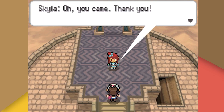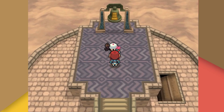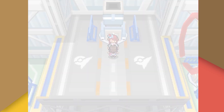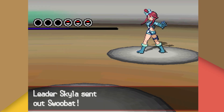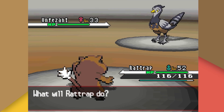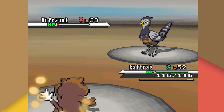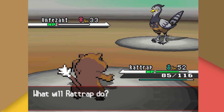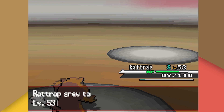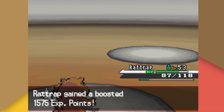Before we can fight Skyla, she forces us up a tower to ring a bell for some reason. Now that we've rung Skyla's bell, she agrees to our challenge. Skyla leads with her Swoobat, who we one-shot immediately with Crunch. Her Unfezant survives our Return and uses Razor Wind — I use Workup anticipating a heal, but Skyla attacks instead. Then she heals, but now we one-shot with Return. Her Swanna is also overwhelmed with Return.